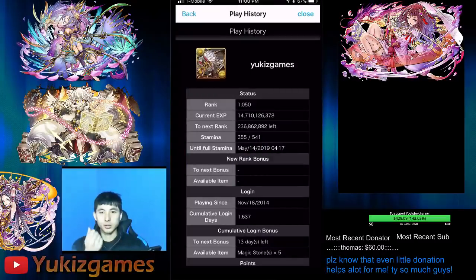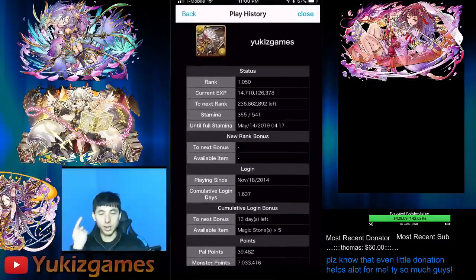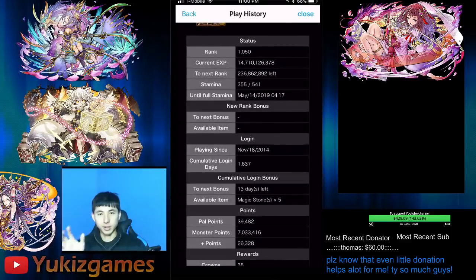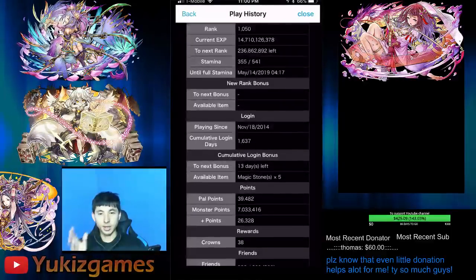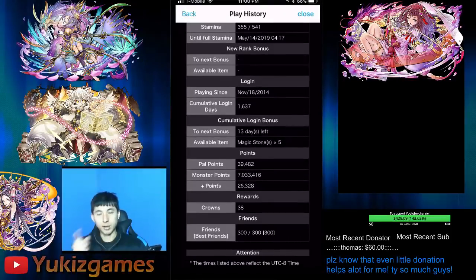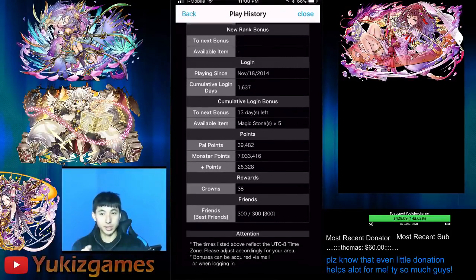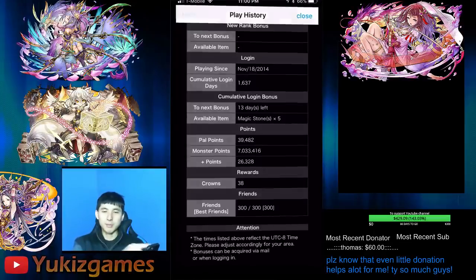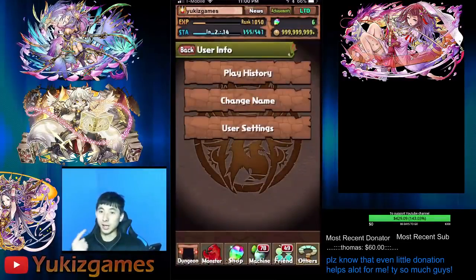So 1050, 14 billion exp, stamina is 541 cap. I've been playing this account since 2014 — it's almost 1600 days. Soon we're gonna get five stone for login coins. Food, clothes, 300 best friends. You probably won't see a good account like this for sale.